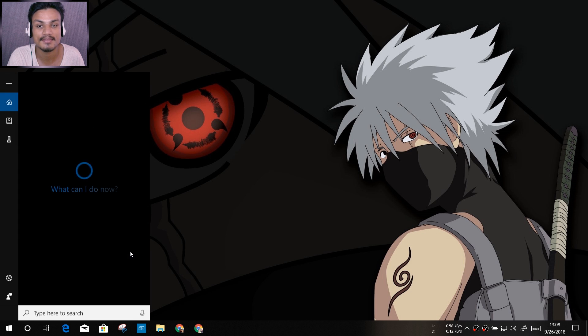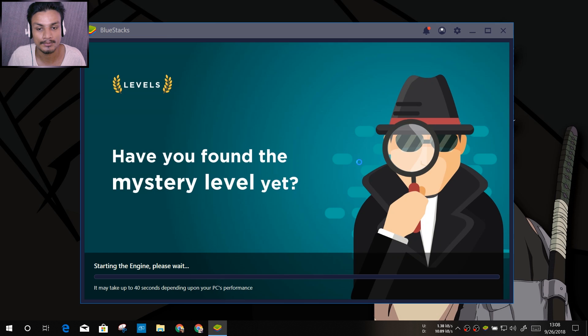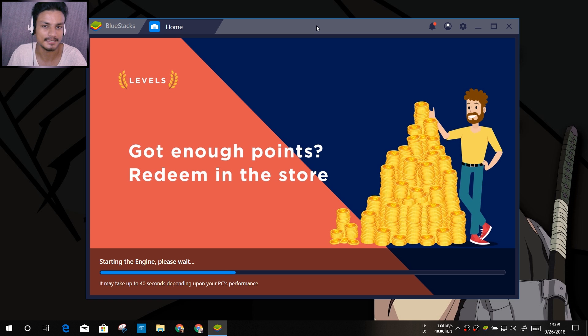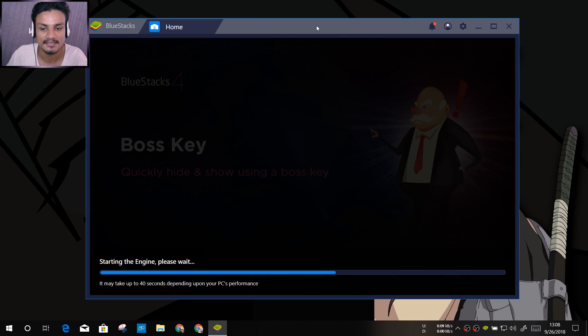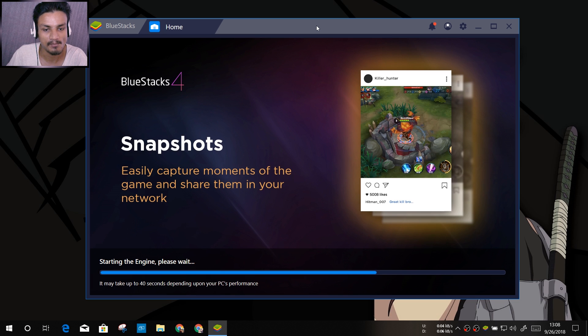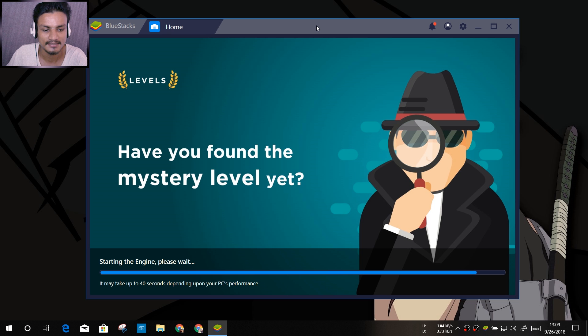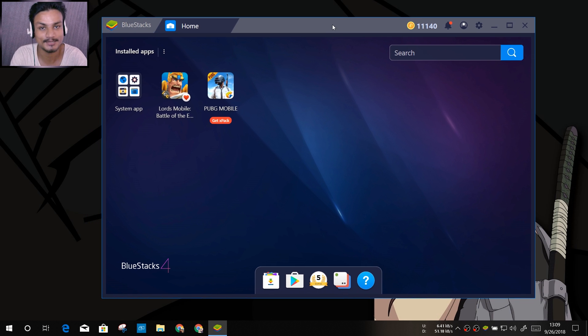You can download it from there — just click the download button and install it. Now let's run BlueStacks. We'll see the new boot logo and everything. As you can see it's booting up, and it should boot quickly because it's faster than any old BlueStacks. I have a pretty good PC, and as you can see it loaded up within 20 to 30 seconds.